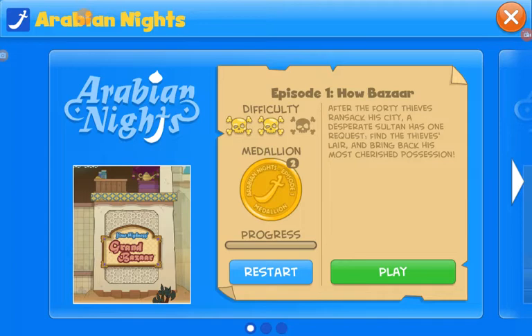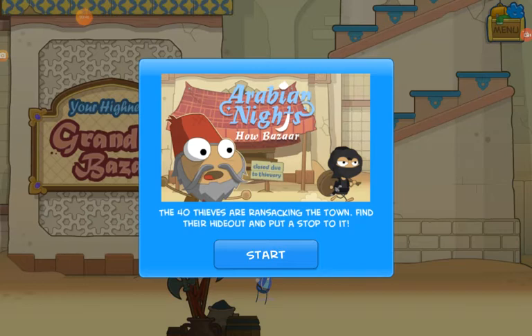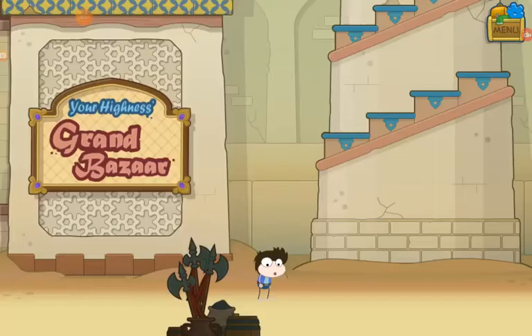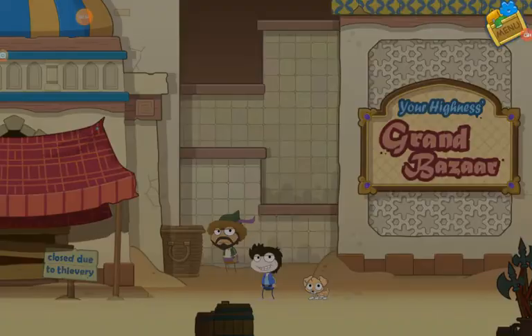I have completed this two times on this account. I restarted it so we can do it. So when you press play, it is going to say: 'The 40 thieves are ransacking the town. Find their hideout and put a stop to it.' Press start.